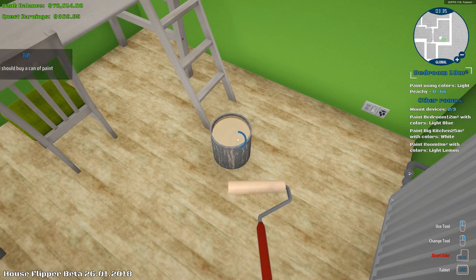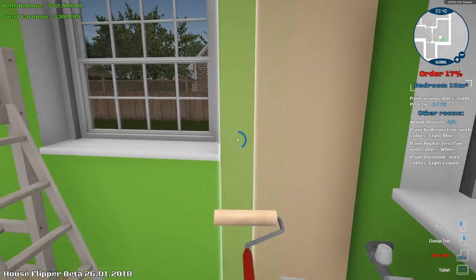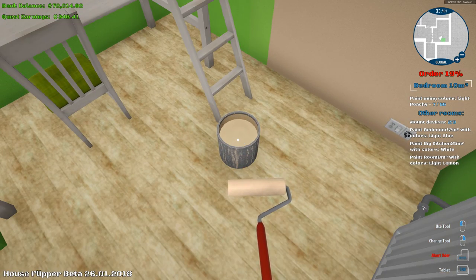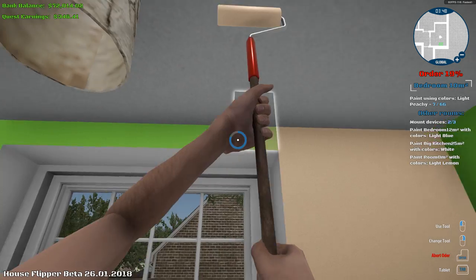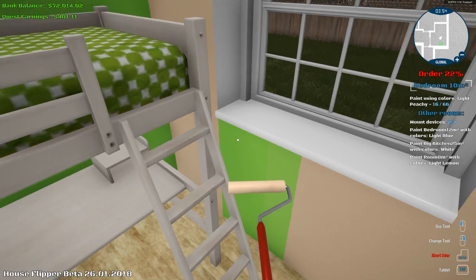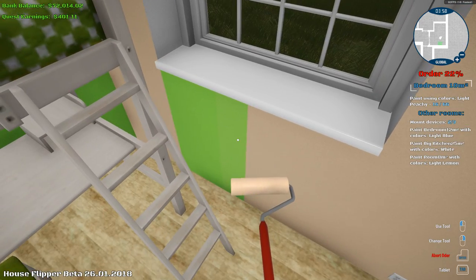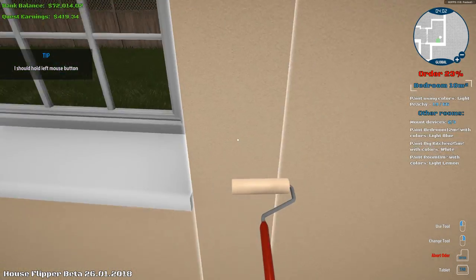I can't get that outlet fixed, so we're gonna be doing a little painting action up in here. I've got all the perks now so I can just fly through this with no problem. We can paint this room in a fraction of the time that it took us before. You guys wish you could paint this fast in real life, huh? I know I do.